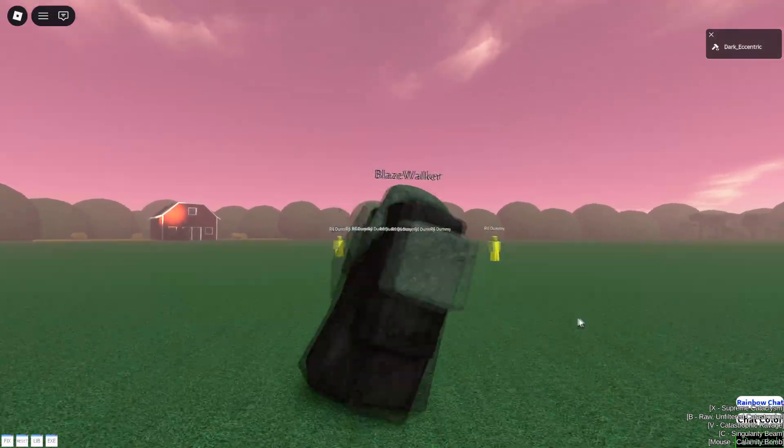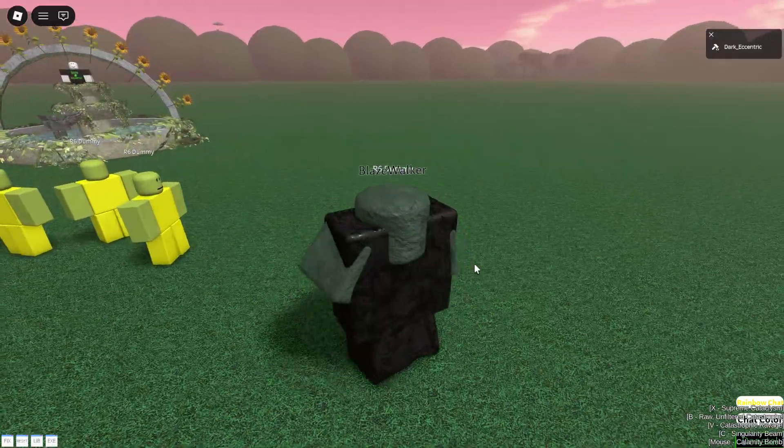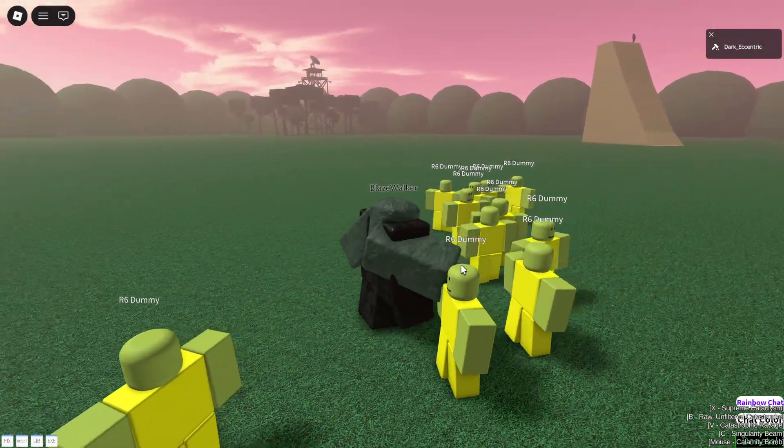For some reason the limbs, including the head, arms and legs, are all stuck in the body. You can do some punches with mouse one, however it doesn't do any damage anymore.